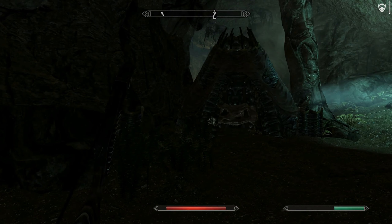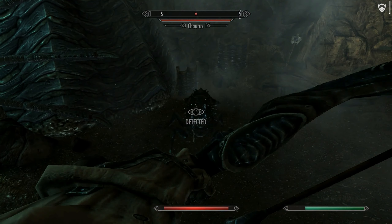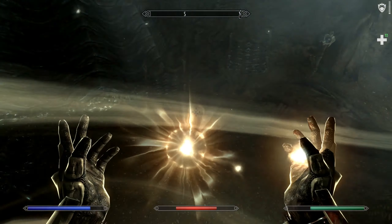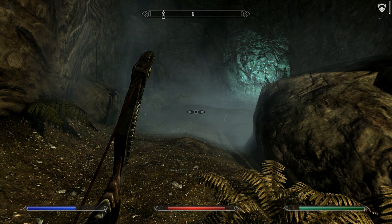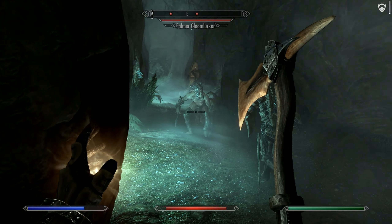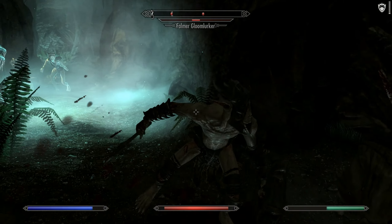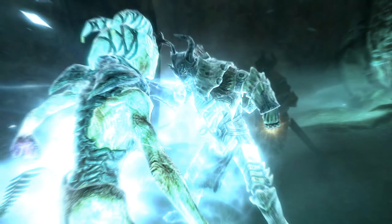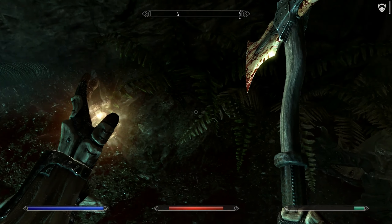It's just a Dwarven prison, basically. It's also weird that this place is so very linear — you shouldn't have your prison going into your... Chaurus. There's a chest there — oh, they have Dwarven arrows.